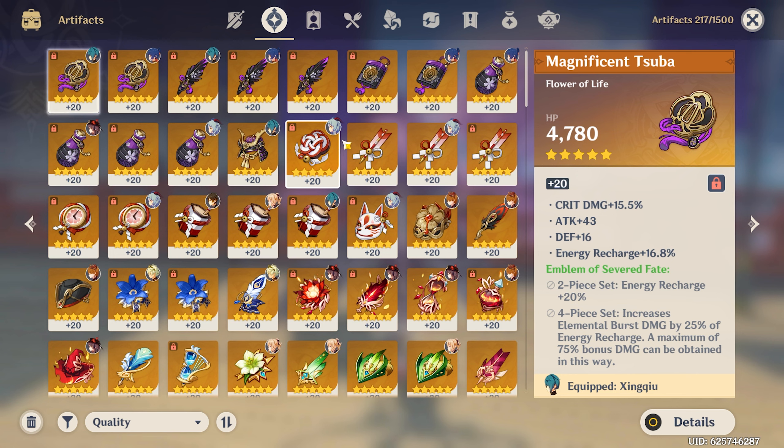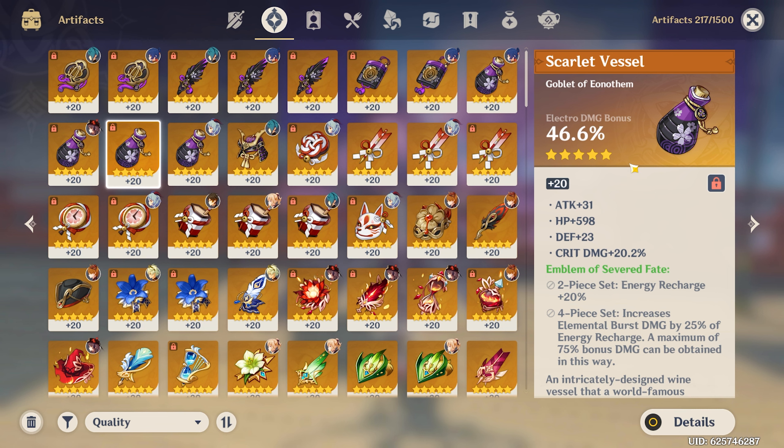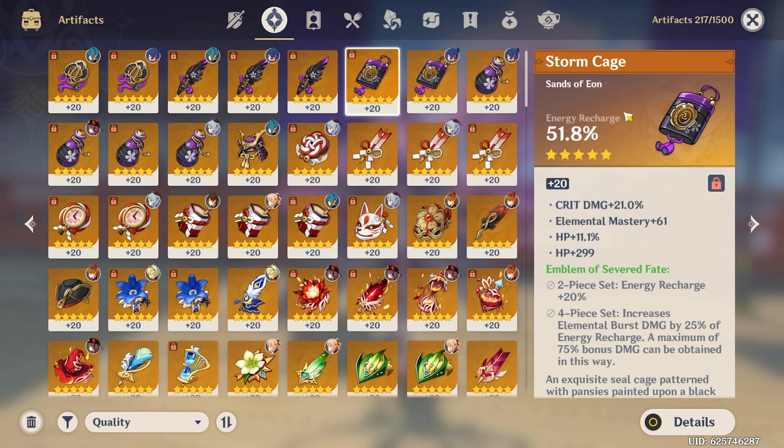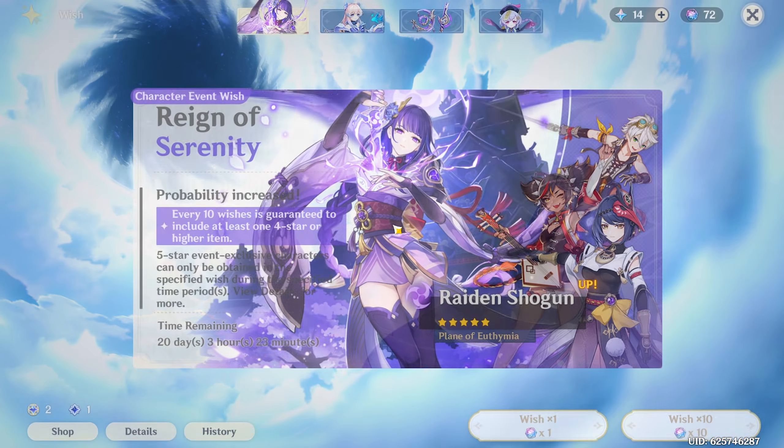I've been grinding Ganyu pretty much since I got her two months ago for artifacts, so I have quite a bit prepared for Raiden Shogun as well. She needs energy recharge and crit damage — not a lot of crit rate though. I have an electro damage bonus piece and an energy recharge piece with a lot of crit damage, though it could be better. This will get the job done until I grind up more artifacts for her.